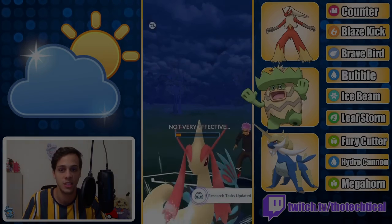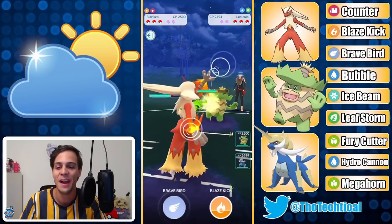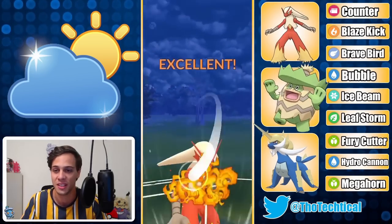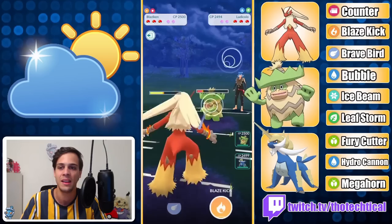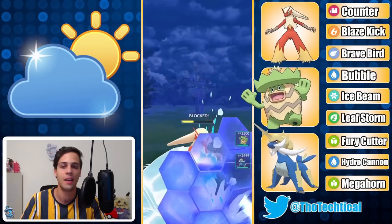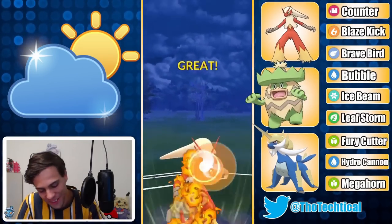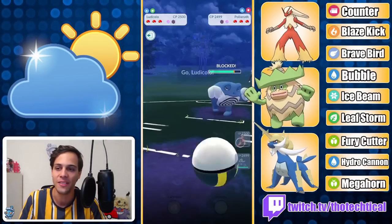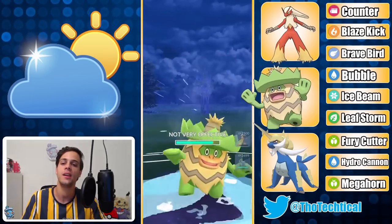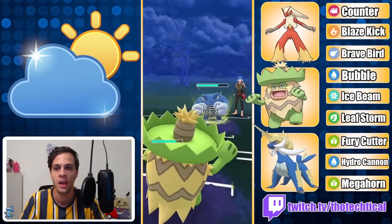Ludicolo in the lead and they are running Razor Leaf, which makes this matchup much better for me — they really should have been running Bubble. This is like the only matchup that comes better at Bubble. As you can see, these Razor Leaves are still doing a significant chunk of damage versus Blaze. I throw the Blaze Kick, sadly it doesn't knock out, they get to the Ice Beam — I shield. They have a Polywrath too which is just not great. We catch a Skull Bash this time on my Ludicolo. It's six for Skull Bash, so easy catches. Luckily no attack drop, but even if our attack got dropped, Leaf Storm probably still knocks out.